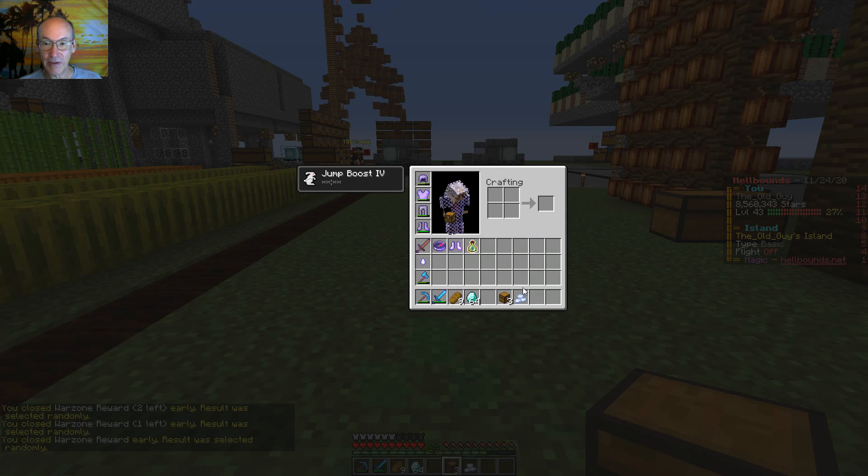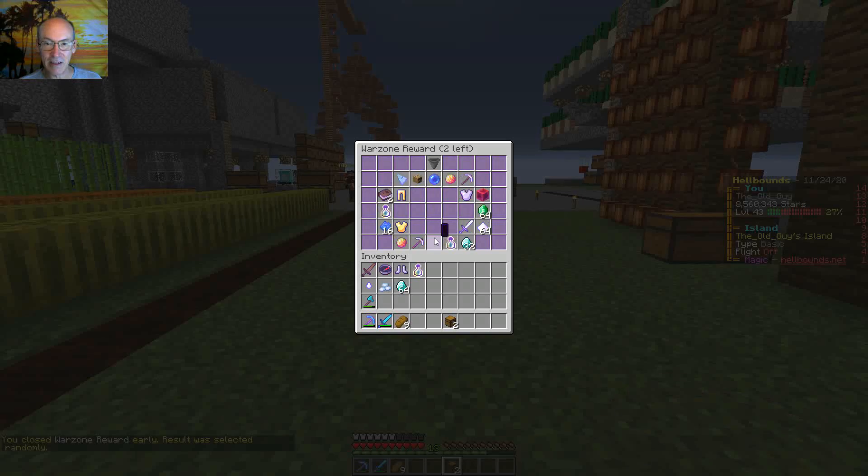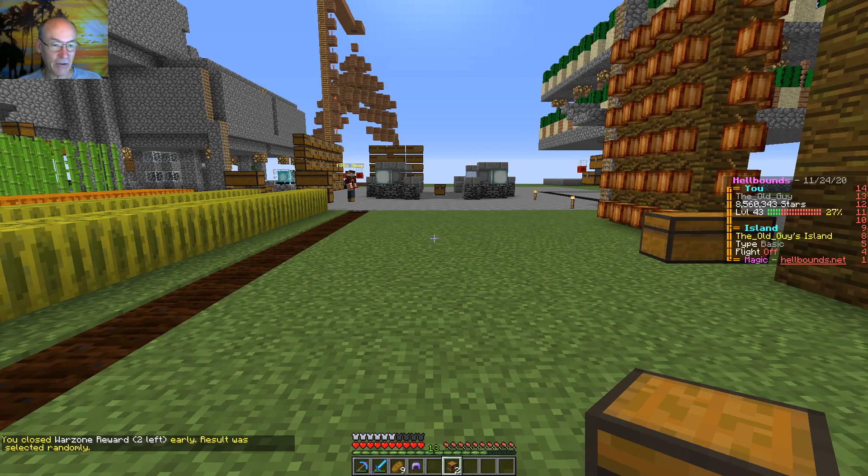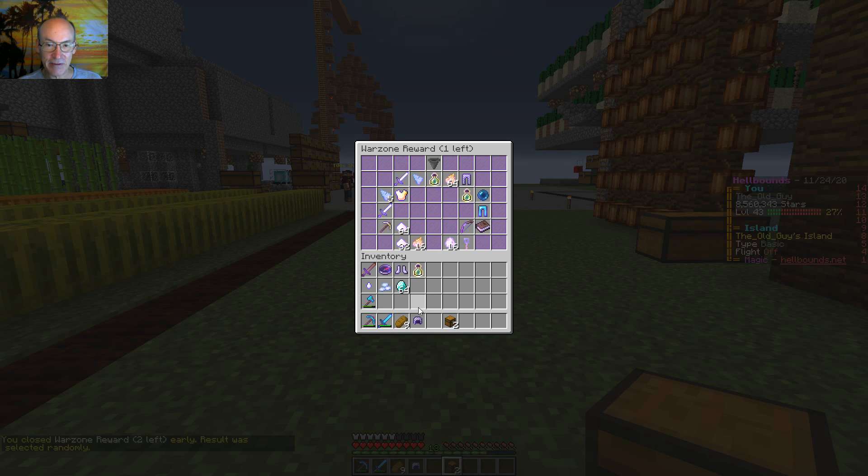We got a soul stone that time, another troll and some diamonds. So it looks like today's the day for trolls out of the war zone chest rewards. Thanks for that, Hellbounds.